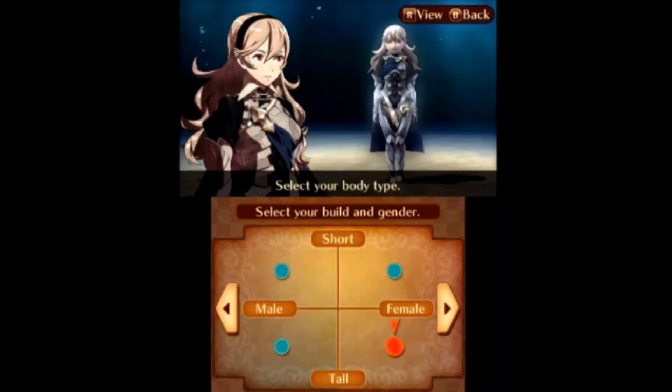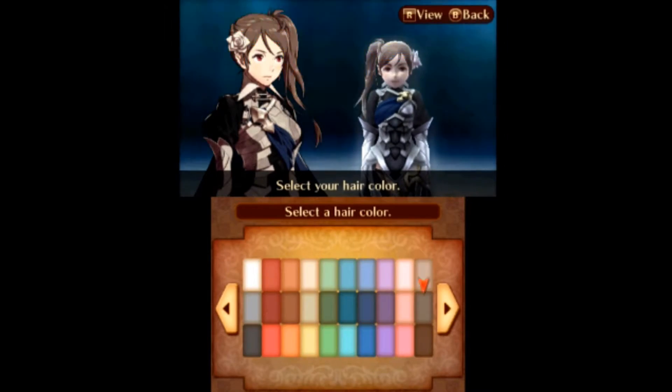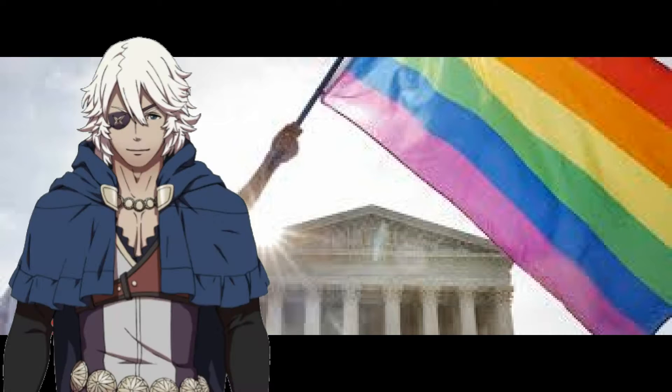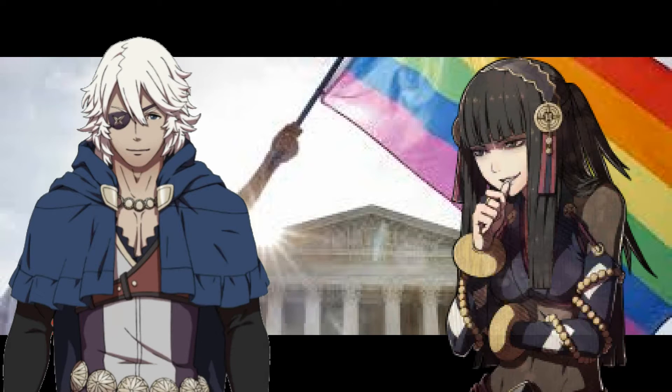This game allows all of the same customizable options as Awakening, in addition to including the option to have same-sex marriage, but only to Miles in Conquest and Rajat in Birthright. I haven't played the third path yet, so I'm not sure if you have a choice between the two.